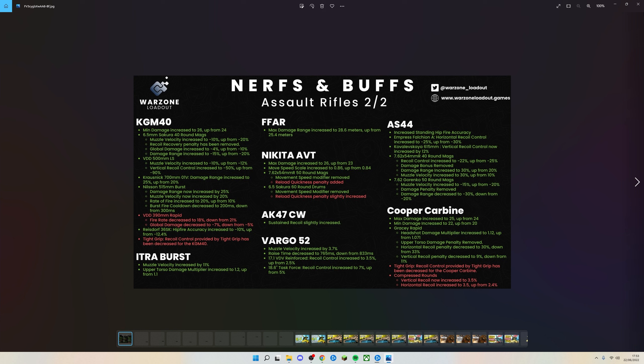The KGM-40 has been buffed overall — bullet velocity, damage range, and damage in general have been increased. That was a solid gun whose damage was just a little bit shy, so hopefully this brings it more into the meta. The intraburst has also been buffed with bullet velocity and upper torso damage multiplier increased, though missing one shot in the burst still ridiculously increases time to kill to the point of being unusable.